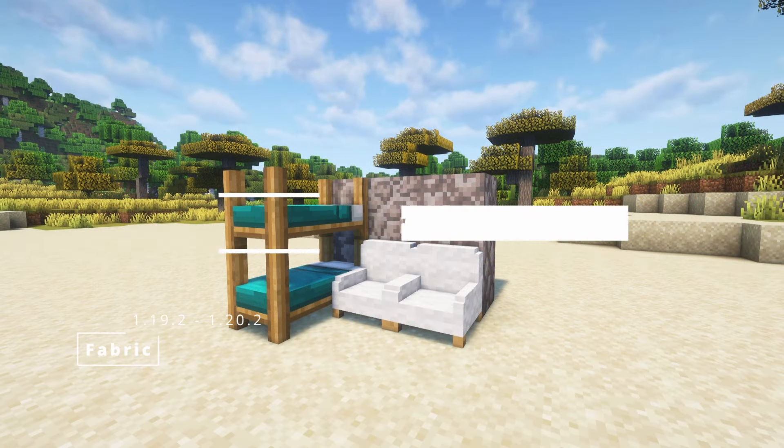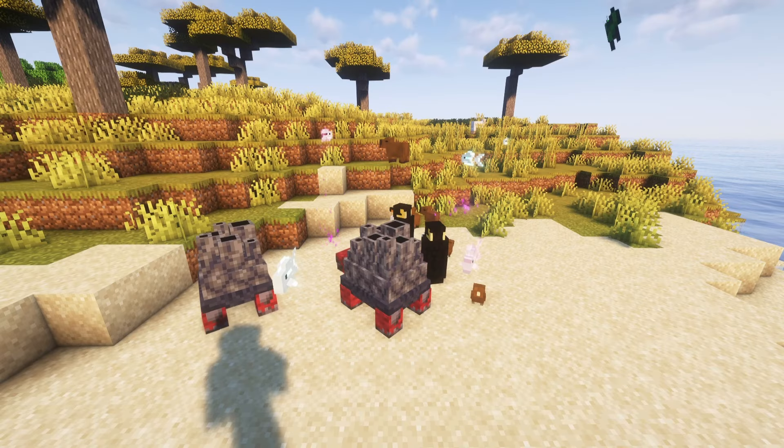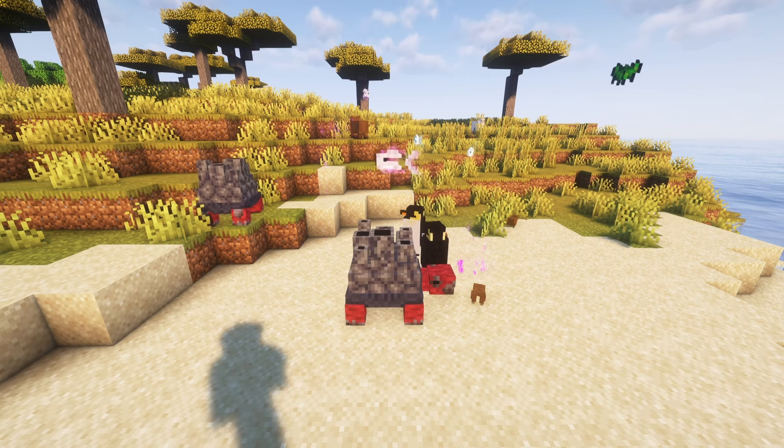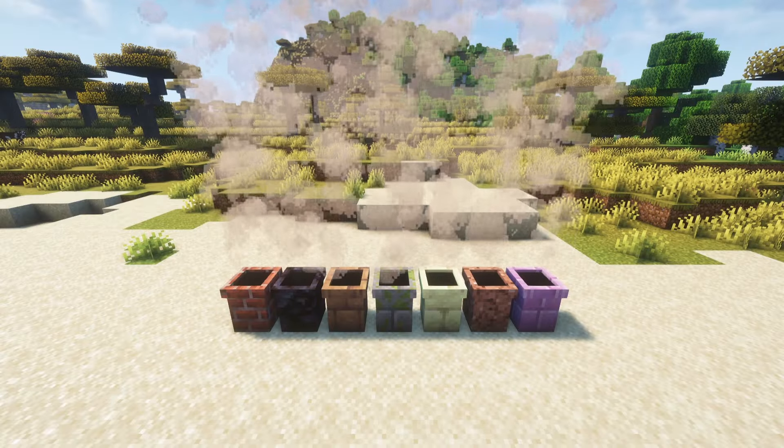Quatter is a huge mod that brings so many new things — you can find many new vanilla-style blocks, items, entities and features. These decorative blocks look so good in vanilla Minecraft, and the entities are really cute. There is a lot, so I will not talk a lot about it and would rather show you what this mod offers.